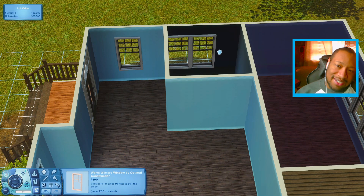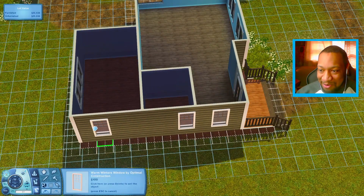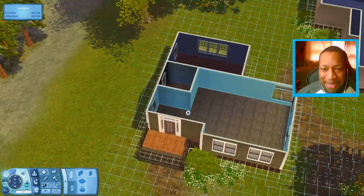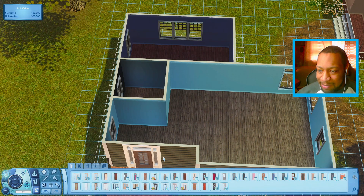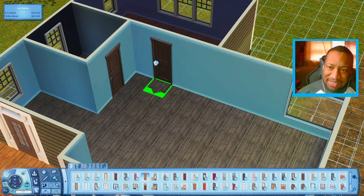That does not look good. Maybe I could put one on this wall, one in the middle, and then maybe one like that — that might look a little bit better. I think we'll have the bathroom be here. As for doors, all the others that come with this pack are window doors, so we'll probably have to use one from the base game. I think we'll just use these doors and put two of them right here.